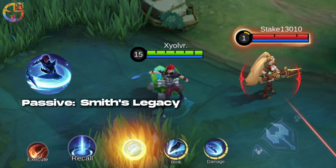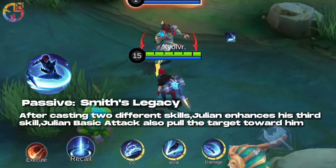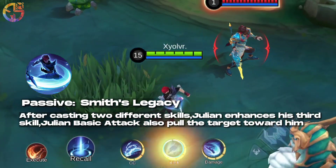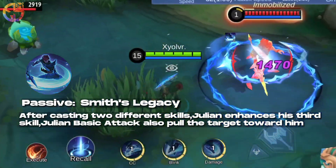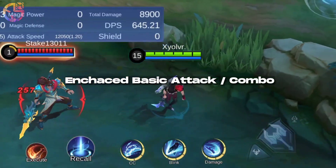Passive: Smith's Legacy. After casting 2 different skills, Julian enhances his 3rd skill. Julian's Basic Attack also pulls the target toward him, and chases Basic Attack into a combo.